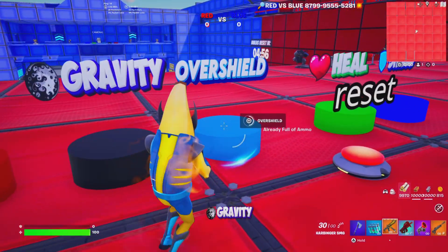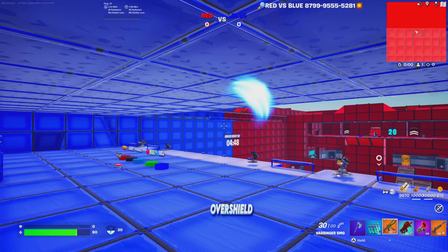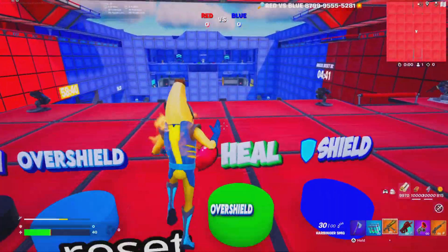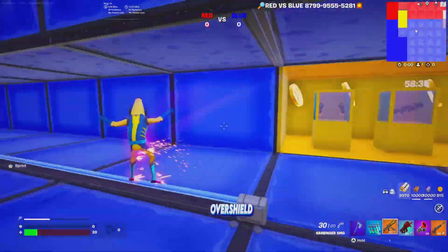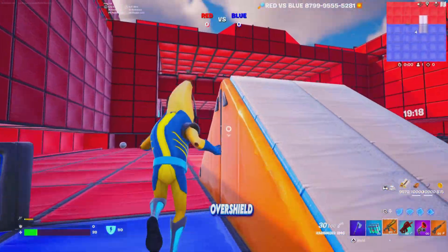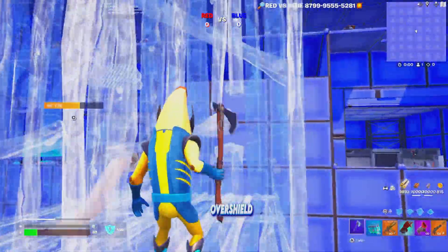If you go into the enemy team's area you take damage. There are even superpowers you can pick up, which is very cool. There's also a cameras option where you can look at cameras and see what's going on across the map whenever people are battling. There are also custom rails on the sides where you can go against the enemy team, and special vaults with weapons that unlock in a couple of minutes.